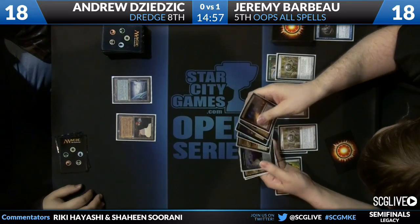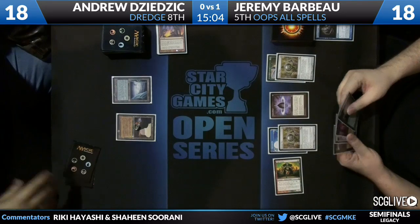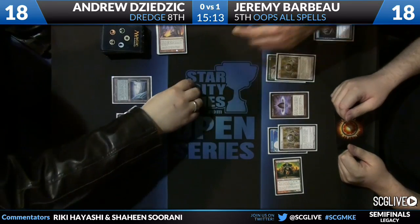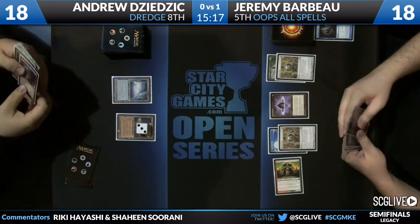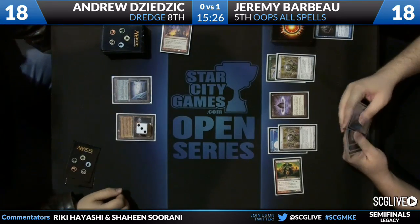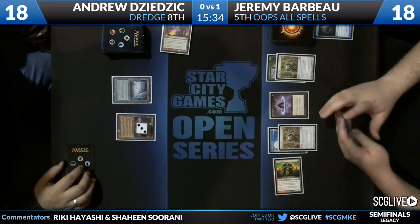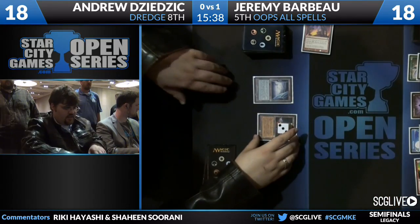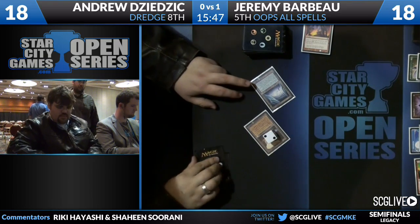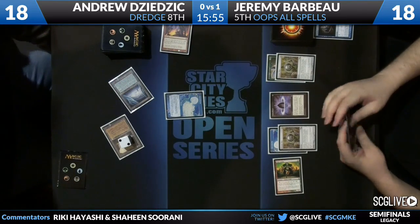Wild Cantor attacking for one. He could have played Elvish Spirit Guide as a 2/2, or Narcomoeba as a 1/1 flyer — creating quite the ragtag army. How much does Angel of Glory's Rise cost to hard cast? Seven mana — that's too much. Andrew has two Whitemane Lions in his board. Look at Jeremy's hand — there's a white card in there. That's the Angel. Let's make sure we keep it down because Andrew does have Cabal Therapy — we do not want to give anything away from the booth.